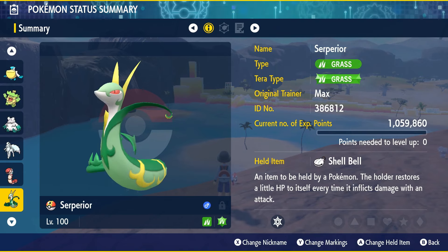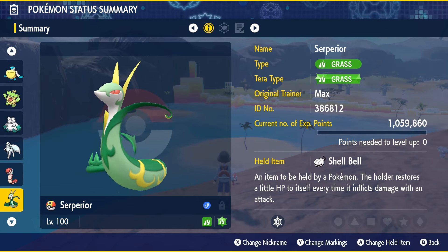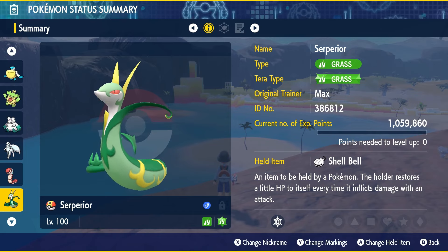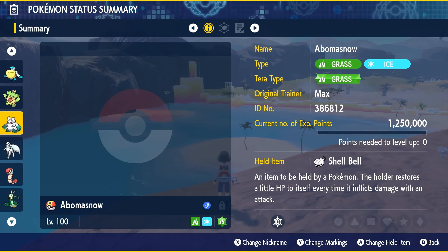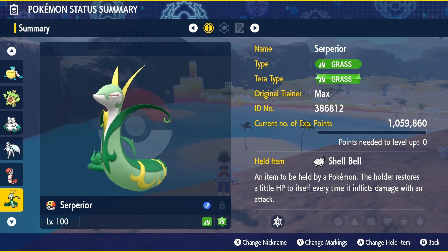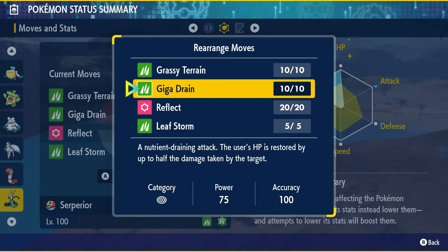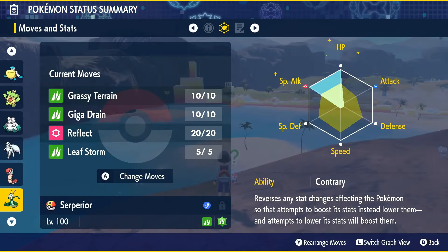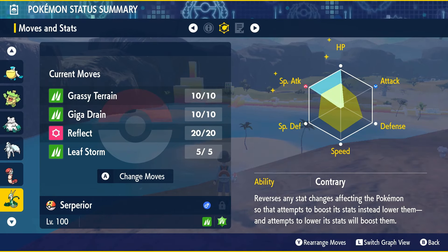Our last Pokémon — one that some of you probably already have built. We've got Serperior, a Grass-type Pokémon with Tera type Grass. Tera type Stellar would also work, but Grass is easier to get since it's the only Tera type you can catch this Pokémon as in the wild in the Blueberry Academy. Give it the Shell Bell held item for passive healing as it deals damage. It's a very typical Serperior raid build set: Grassy Terrain for a little extra healing and to power up Grass moves, Giga Drain in case you need more healing, Leaf Storm using the Contrary ability — which is really important — so instead of lowering your Special Attack by two stages, it boosts it by two stages, making you snowball with those Leaf Storms.